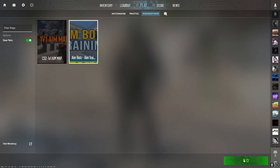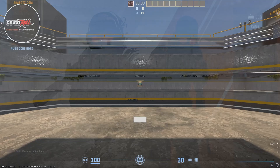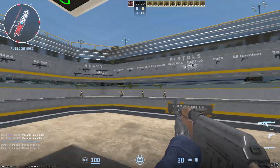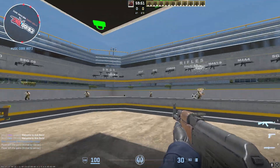I'm going to choose this map, then press Go. Wait till the loading ends. As you can see, I have now entered the new map. You can do this with your friends by inviting them to your party, then entering the map.